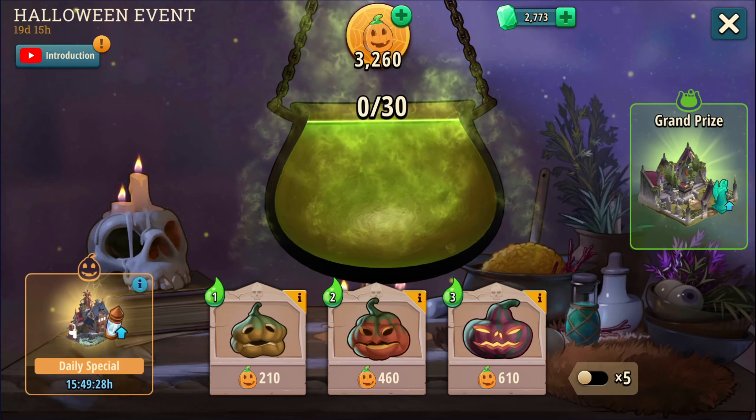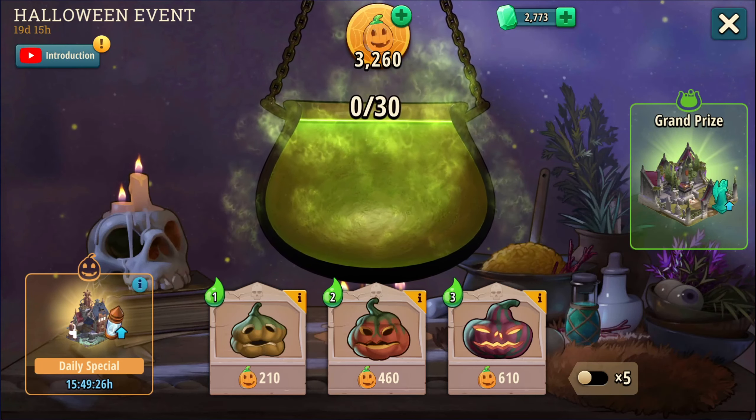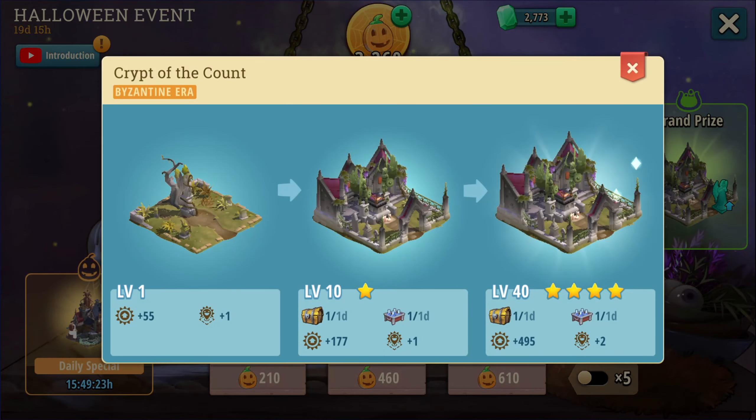This currency is used for leveling your new building, and in this case our new building is the Crypt of the Count, which kind of works because our new mercenary commander is Vlad Dracula. I know it's supposed to be Vlad Tepes — Vlad the Impaler, who was based off of Dracula — but they're just going to go with it and make a new character. So this is the building right here. At level one it gives happiness in a radius of one. The Crypt of the Count gives happiness — I just wanted to be clear on that.